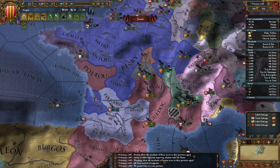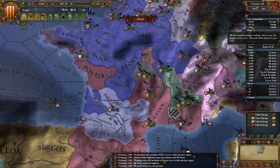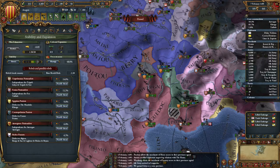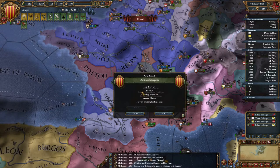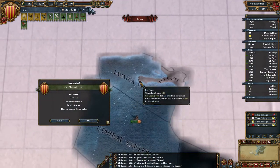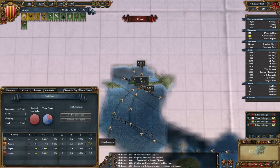What casus bellis have I got going? I've got Auburn still — another bit of the Mamluks — and that in Morocco. What's my overextension? Forty percent — quite a bit. Found the Jamaica channel — found the Jamaica trade node.